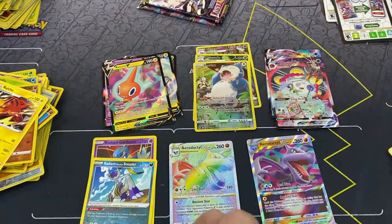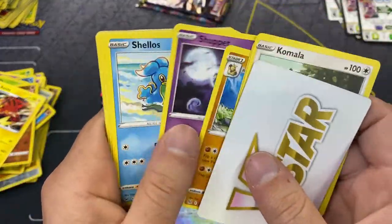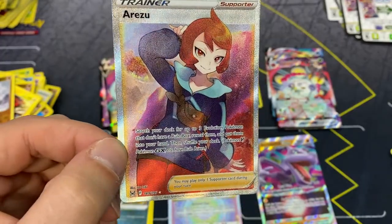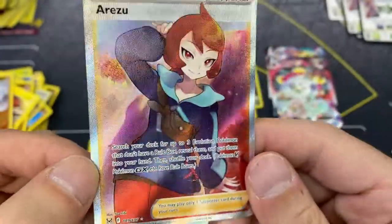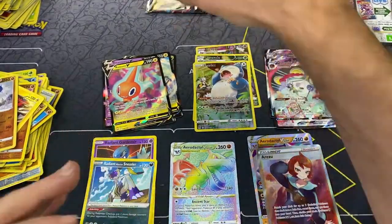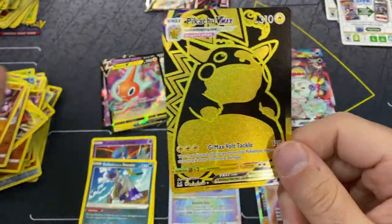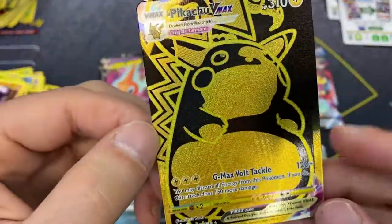Our second radiant card. We're at our 12-hit mark already - maybe a little bit more. We haven't seen a gold card yet. Polirath and an Arezu full art trainer - this box is still hitting very well. Most of the female full art cards usually end up being the more expensive cards. Search a deck for up to three evolution Pokemon that don't have a rule box, reveal them and put them into your hand. The Pikachu VMAX gold card - oh my god it just keeps getting better!